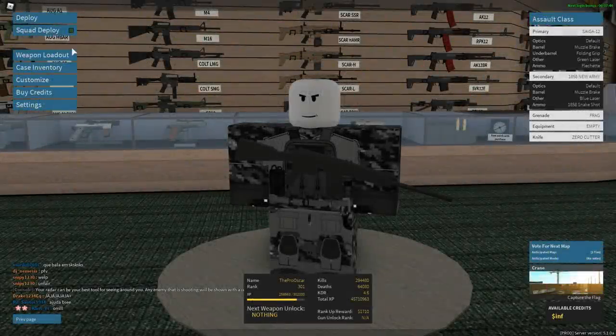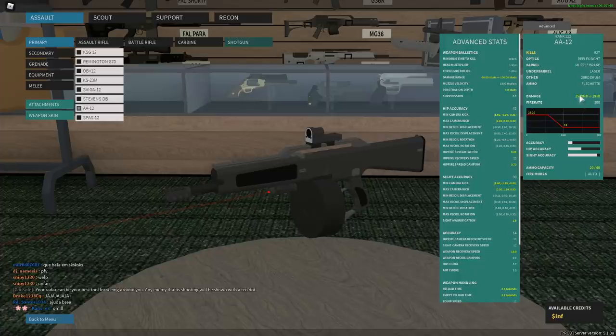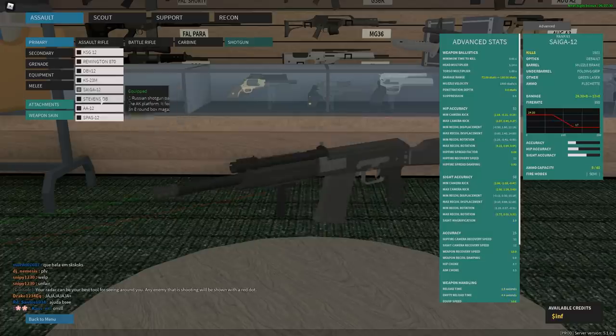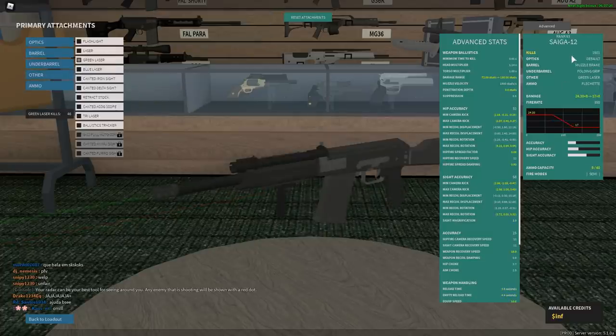Hello gamers and welcome back to another video. So you guys know the AA-12, right? It's an automatic shotgun with garbungus spread, as you can see here. Aim choke 3.3, hip choke 3.7. That's incredibly bad. Well, they added a fully automatic conversion to the Saiga 12.